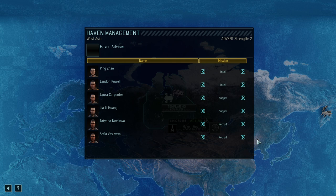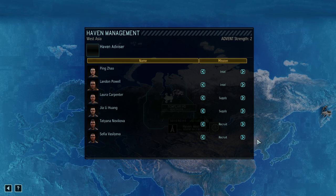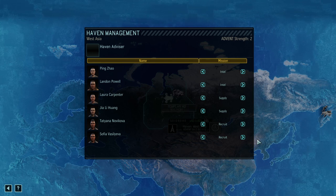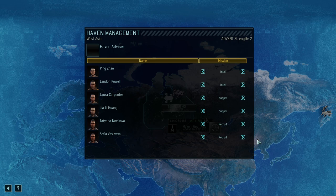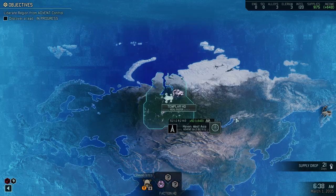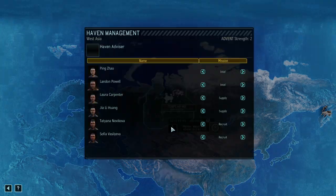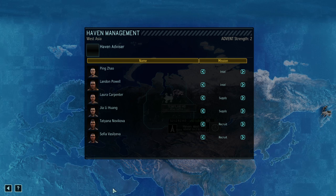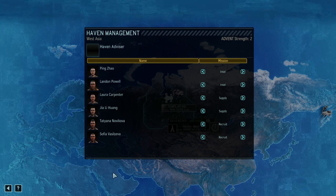There is an exponential curve, meaning putting only two soldiers on a task is far inferior to having three resistance operatives on it, which is again inferior to having even more. As soon as you have a second area, make sure you fill up the resistance operatives. Many beginning missions will give you two or three additional resistance operatives. Once you have a roster of 12, you can go all out on intel.